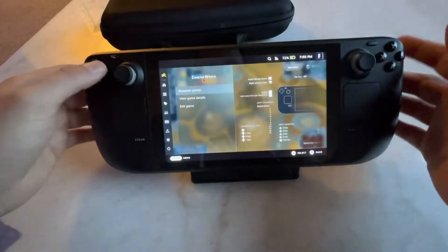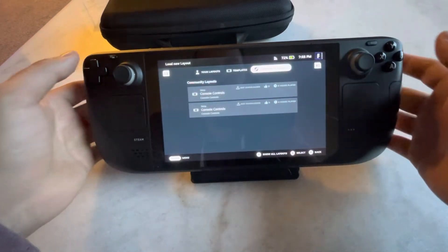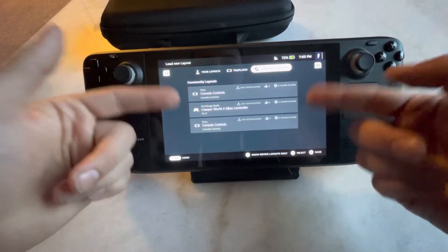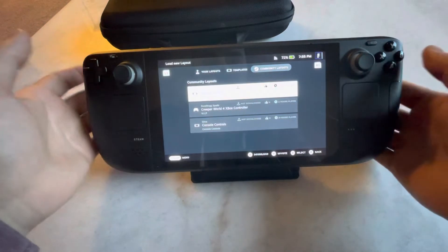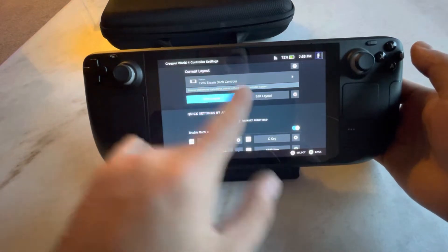The interesting thing is there was no Steam Deck setup made already, so I had to make my own. If you go to Community Layouts and hit Show All Layouts, there is no community layout for the Steam Deck. I thought I shared mine — it might be in there. But I shared it, so if you find it, it's called Creeper World 4 Steam Deck Controls.